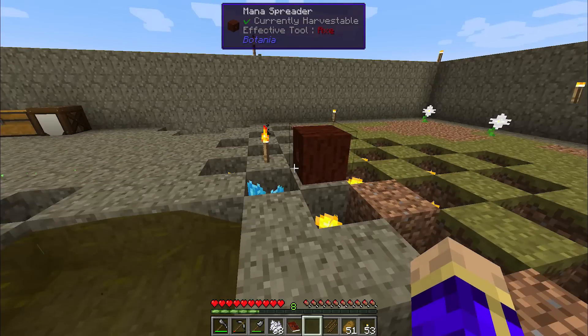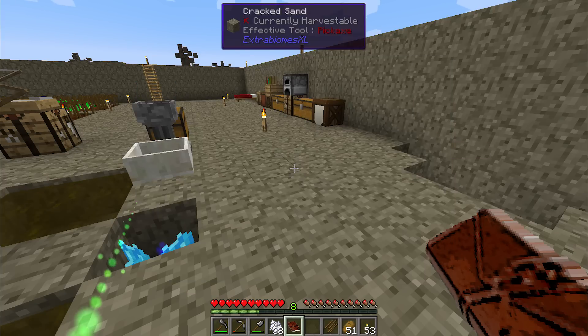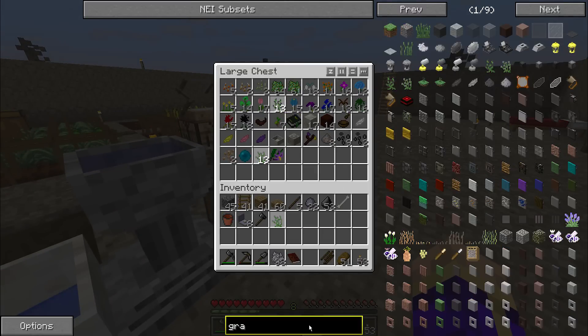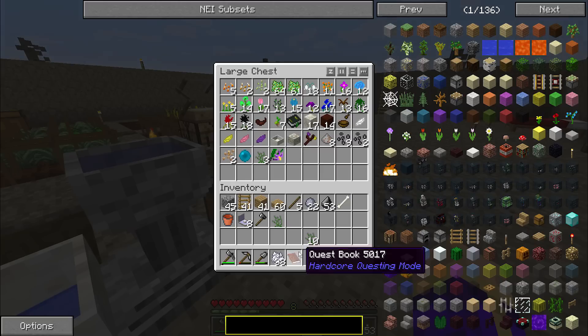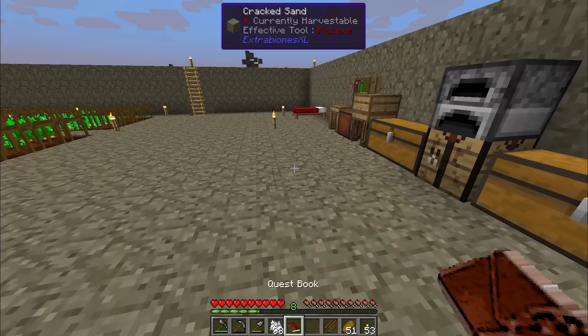Let's get back to questing. So we went out, found everything we needed for clay for days — we've got our 12 clay — but we actually need 10 mystical light gray flowers, not just one. Let me check for gray. We actually had 13 mystical light gray flowers, and we have another almost two full stacks of floral fertilizer, so we could have easily gotten more if we wanted to.